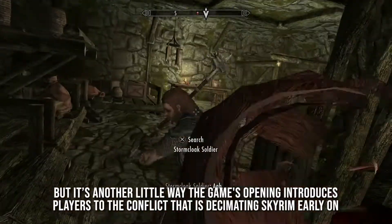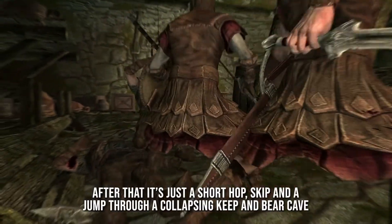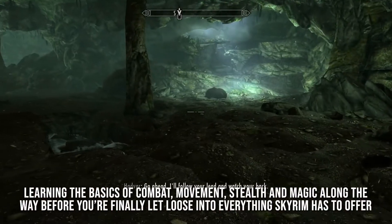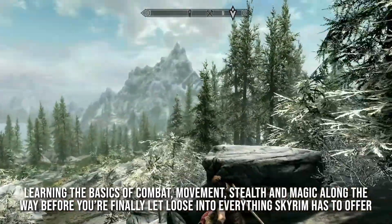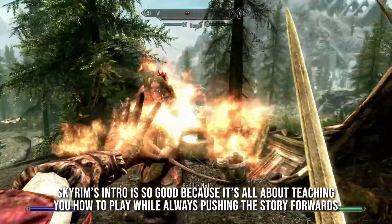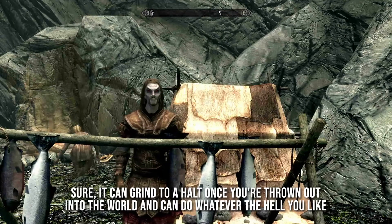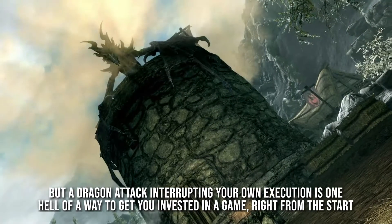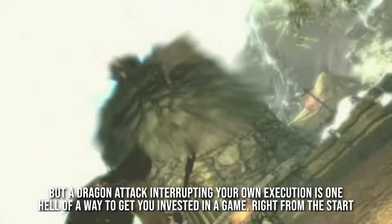It's another little way the game's opening introduces players to the conflict that is decimating Skyrim early on. After that, it's just a short hop, skip and a jump through a collapsing keep and bear cave, learning the basics of combat, movement, stealth and magic along the way, before you're finally let loose into everything Skyrim has to offer. Skyrim's intro is so good because it's all about teaching you how to play while also pushing the story forwards — and a dragon attack interrupting your own execution is one hell of a way to get you invested in a game right from the start.